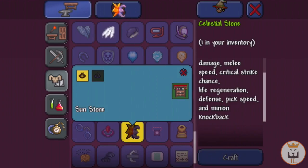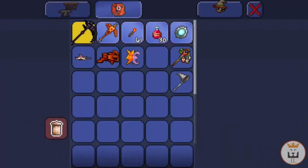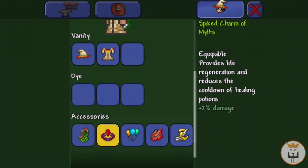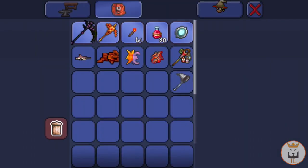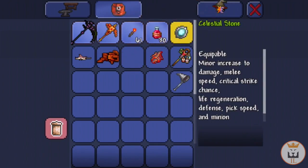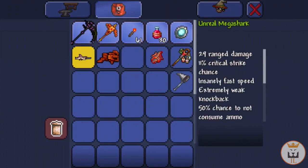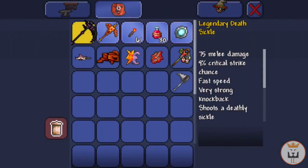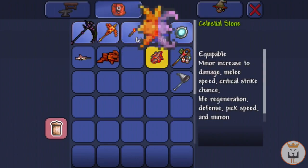Celestial Stone — boom, there we go! So that does 75 right now. What can we swap it with? We can swap it with the no-cooldown healing, which I need badly. We can get rid of that old item. 77 — what?! No way — there is no way. 77 to 75, that's even better.